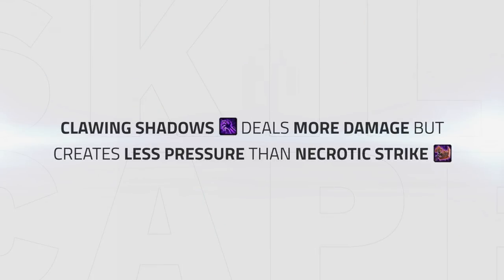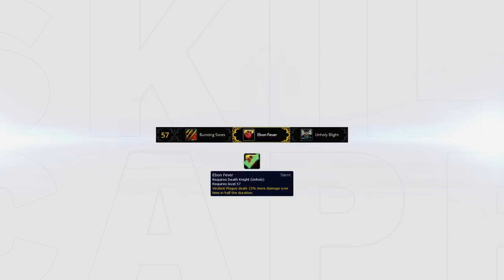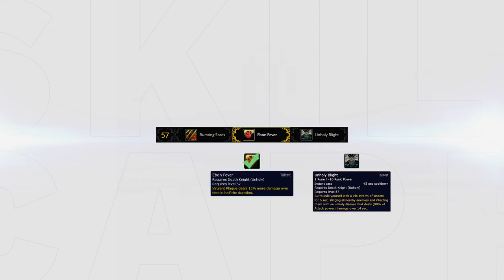Clawing Shadows deals more damage but creates less pressure than Necrotic Strike. Since you can't use Necrotic Strike when you can't connect, Clawing Shadows is a good alternative. Even Fever is the best pick in the next tier to rot the team down faster. Unholy Blight could be picked for the same reason, but its long cooldown makes it a worse pick over Even Fever.